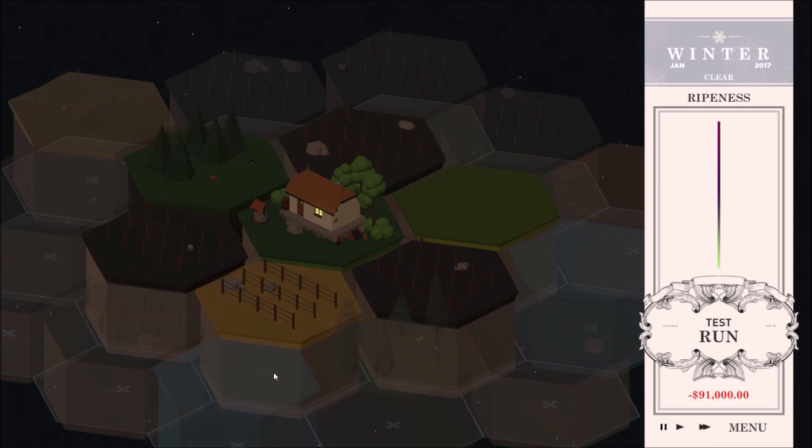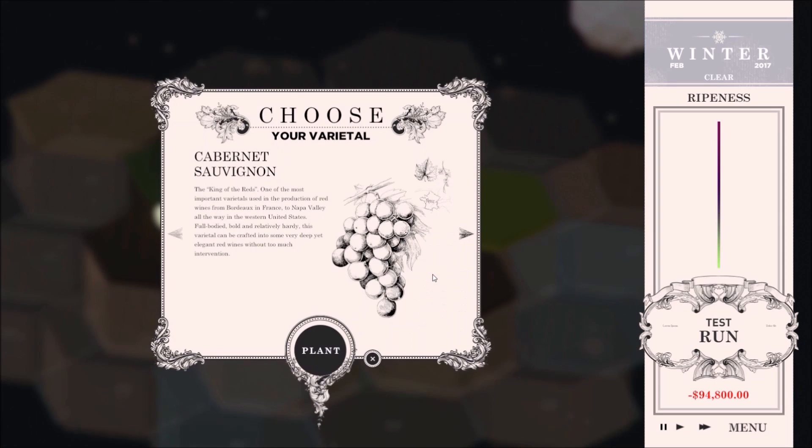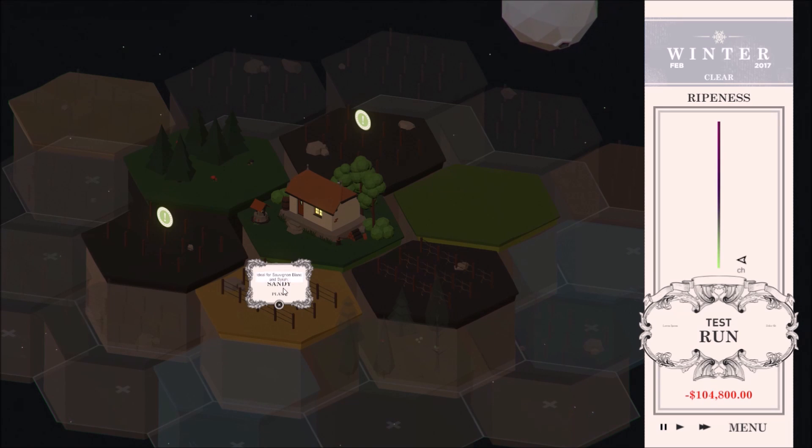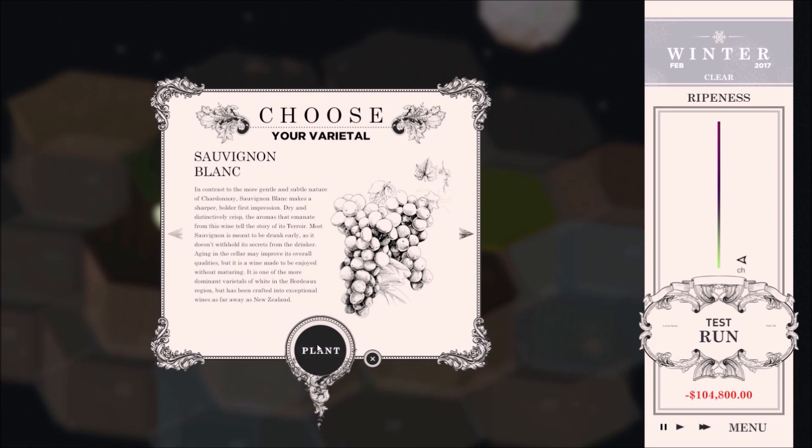We've also finished adapting the winemaking process from the prototype into our new build, but we've changed that as well. We've streamlined the winemaking process so that players can only plant up to three varietals per harvest year. Then they'll have to harvest, press, ferment, then store the wine.